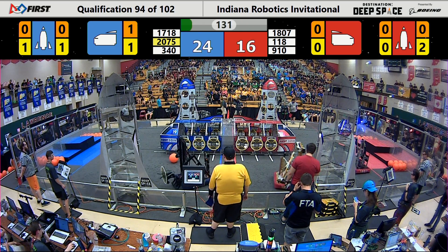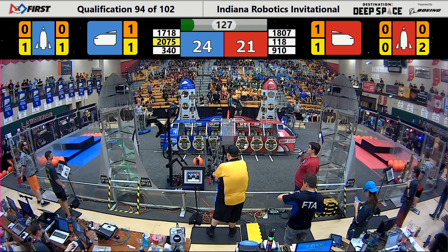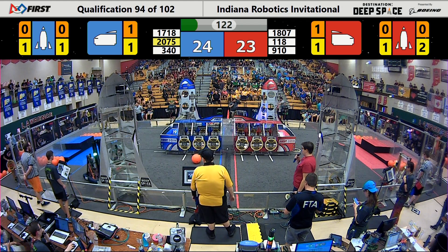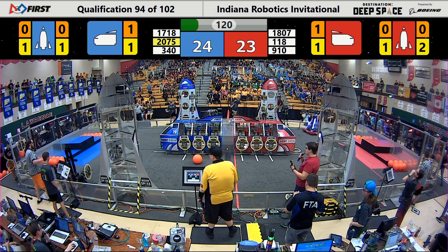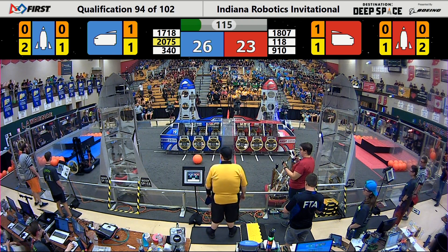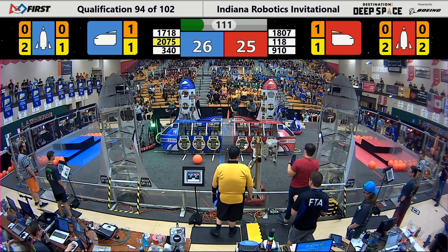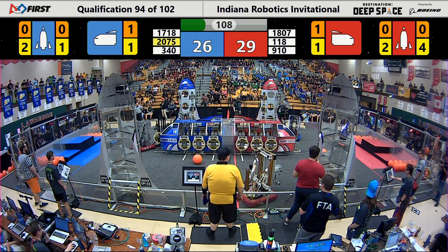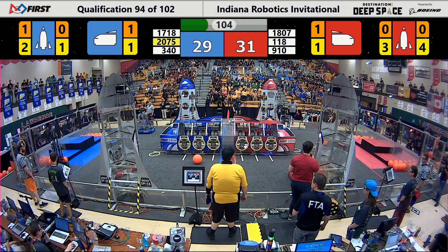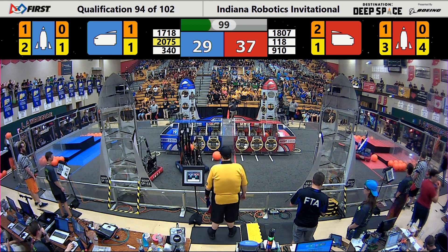That sound means it is now time for the teleoperated period. 340 is lifting up and attempting to place a hatch panel on the rocket for the blue alliance. Unfortunately for them, though, 1807 came across the center line with a vengeance, ready to play defense up against GRR on the red side of the field. 118 is lifting up — they've got a hatch panel on the second level of the rocket, and now they're working on placing cargo in the first level of the rocket for the red alliance.